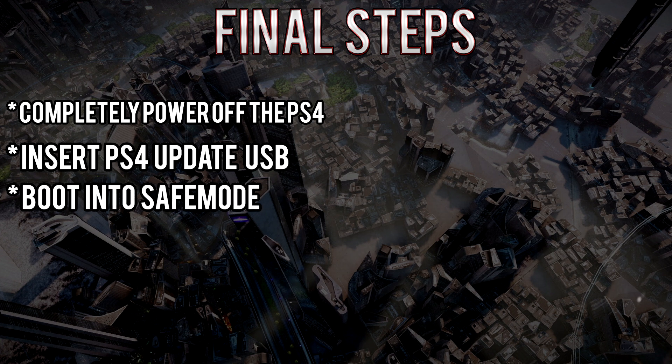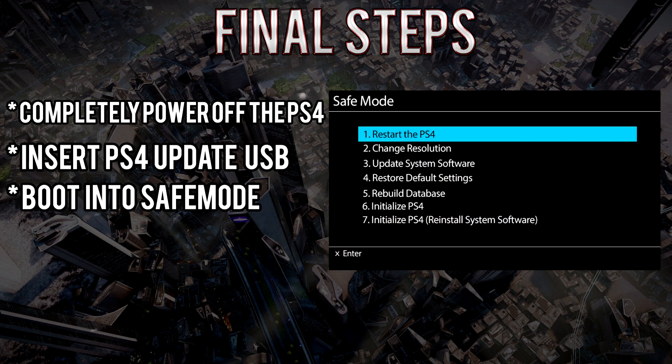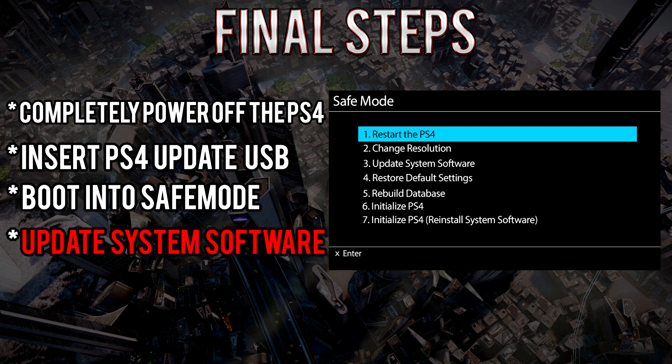From here you'll be presented with multiple options — what you need to select is Update System Software. This will register the update file on your USB and proceed to patch the PlayStation 4 with patch 1.5. It will take roughly about five minutes, which is pretty good for a 300 megabyte update.